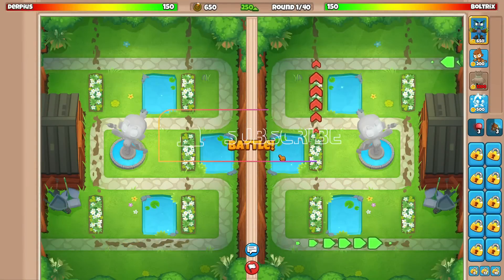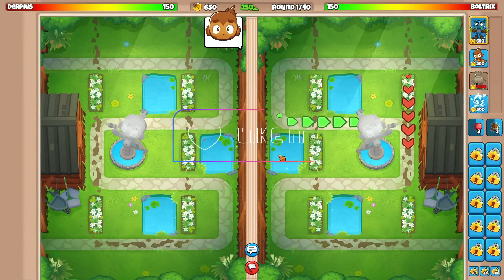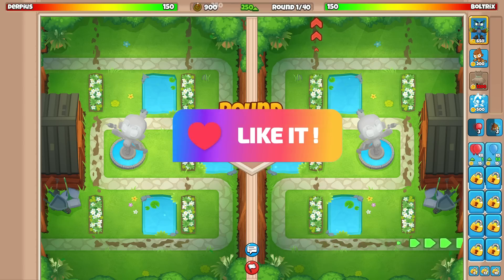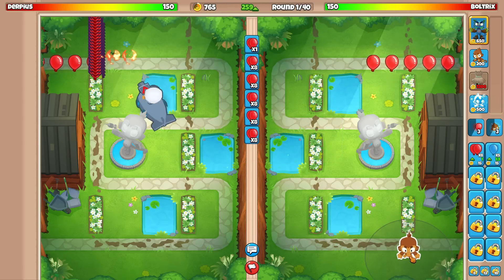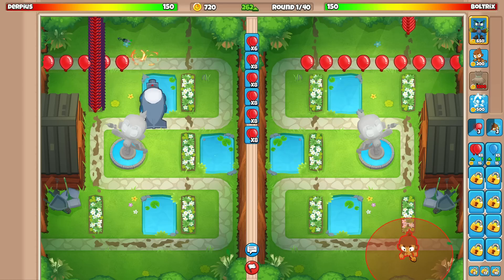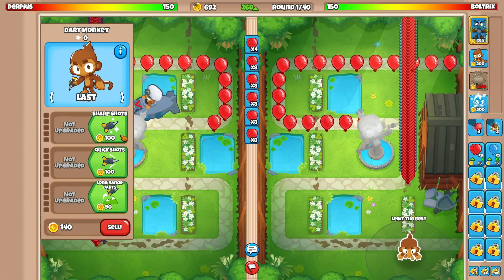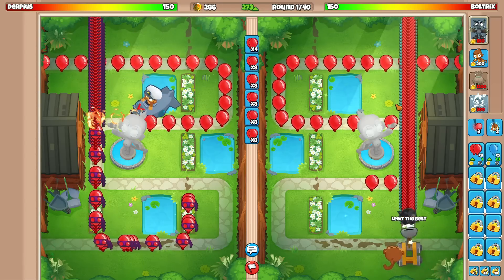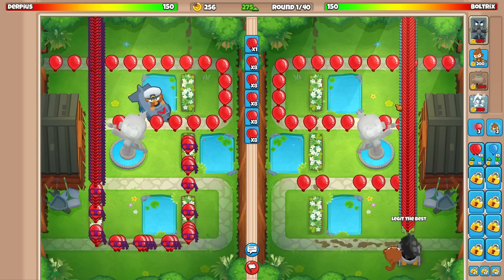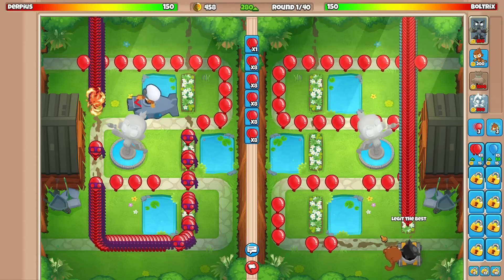We're going against Derpius on the map Garden, using open dart village ice once again. This strategy is just too good to pass up — off-meta towers, no dart lane, no ninja sniper, literally just dart, village, and ice. This is crazy OP, and hopefully we can fully defend against all these balloons.